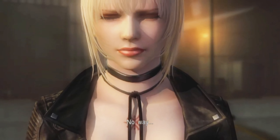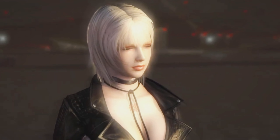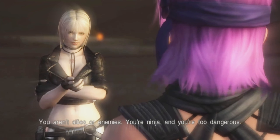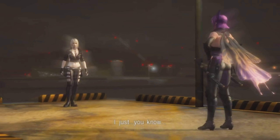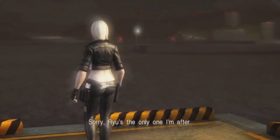After destroying the triple boss, we see Irene from the CIA. Ayane got her calling and submission from Irene. They are talking about Hayabusa.